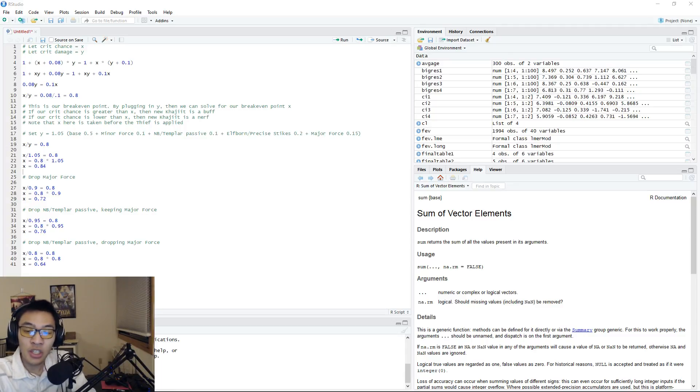Basically what happened in 4.3.3 was that the crit chance from Khajiits was changed to crit damage instead. It was 8% spell and weapon crit chance, and now it is 10% additional crit damage and critical healing done. We're only going to be covering the crit damage change and how that plays out — whether it's a buff or a nerf.